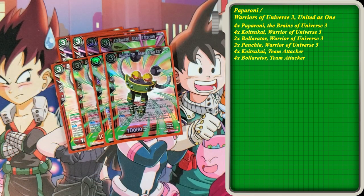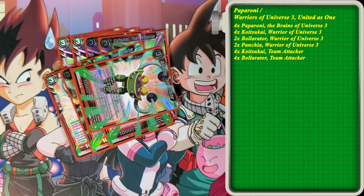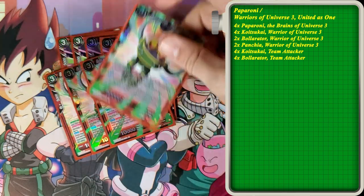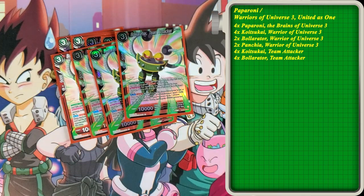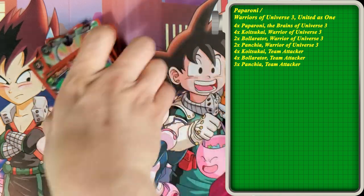Ballard is a counter attack, which is really good — it is limit one, though, but it gains block for a turn, so it's like a block or negate. Initially you just pay one, negate the attack, play this card. On their second swing you block, and now it's in your drop as fuel for your Z battle cards afterwards. We play three Panchia — it just draws you a card on play. I never really play this card; I'd rather play the Ballard instead and just combo off Panchia or Koitsukai. But Koitsukai has a stronger effect if I were to play it, so those are the three-drops.